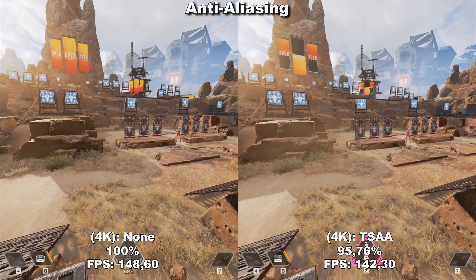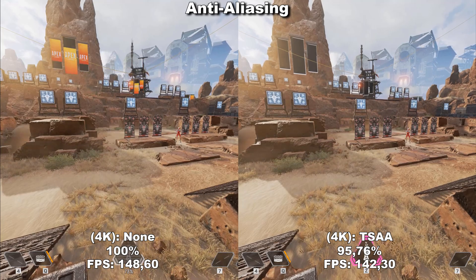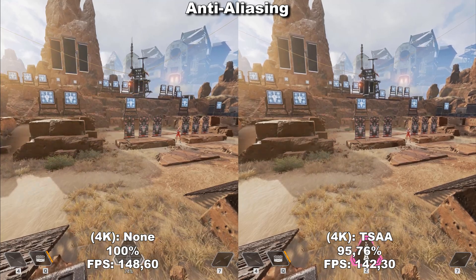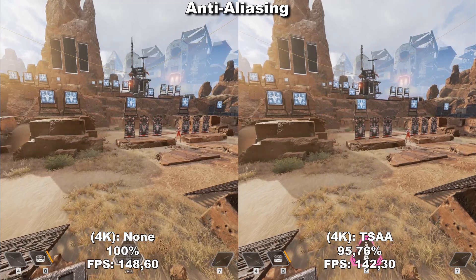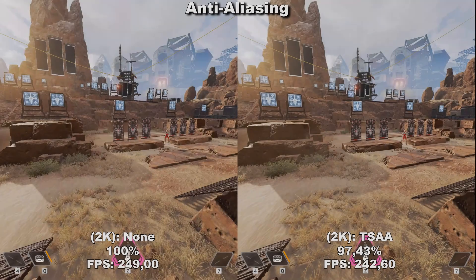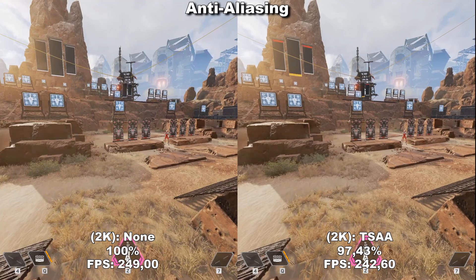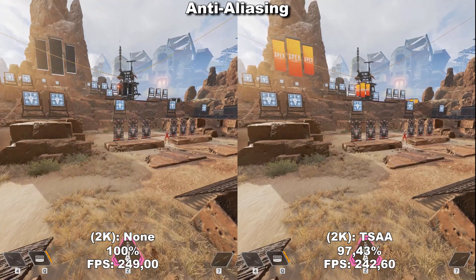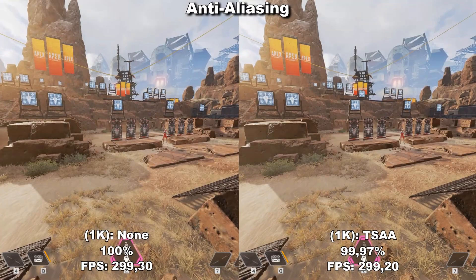All those shimmering effects disappear once we turn TSA on. While we have it on, the game looks a lot better and we only lose around 5% performance at maximum. Therefore, I definitely recommend to leave TSA on. I also tested this both in 4K, 1440p and 1080p and the results were the same no matter what resolution I was testing in. You need to have TSA on to make the game look playable.